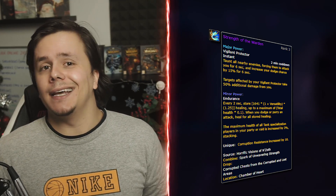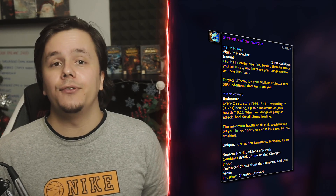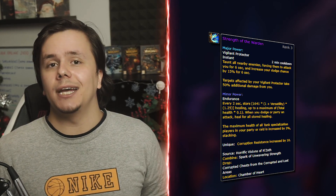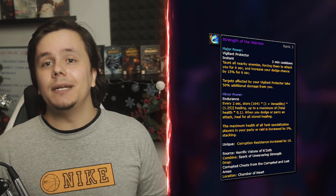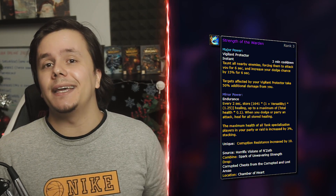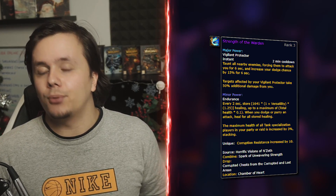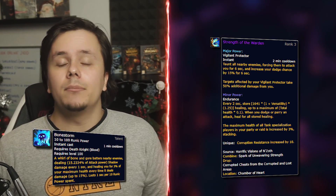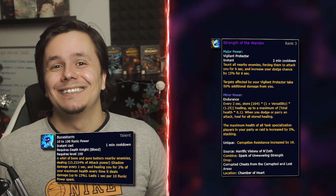Strength of the Warden is the first essence we will get, dropping from Horrific Visions from the last boss at rank 1 and upgradable through currency looted from Horrific Visions' chests. The essence taunts everything around you for 6 seconds, gives you a 15% dodge chance, and increases the damage you deal to taunted targets by 50% at rank 3. This seems a bit underwhelming for raids as a major but could work more in Mythic+. It might help with large pulls, keeping aggro on skittish, and the 50% extra damage can be very good if lined up with something like Bone Storm. Numbers need testing, but hey, that's the fun part.